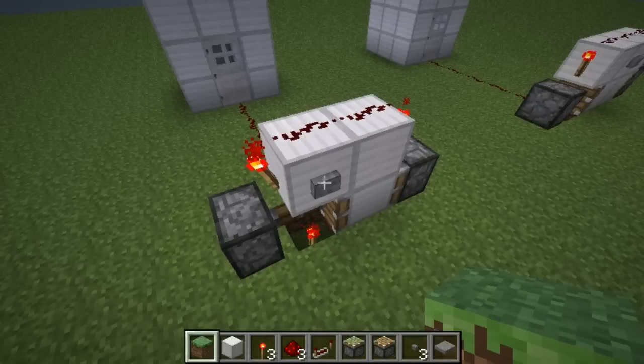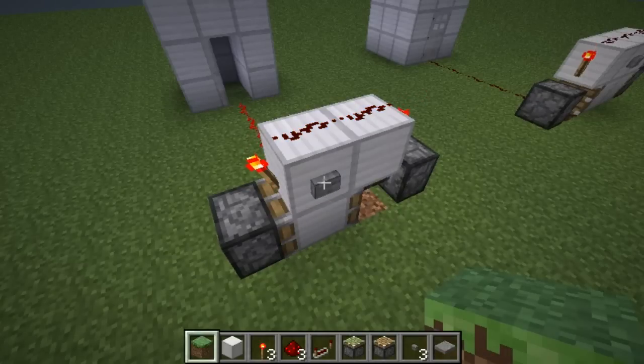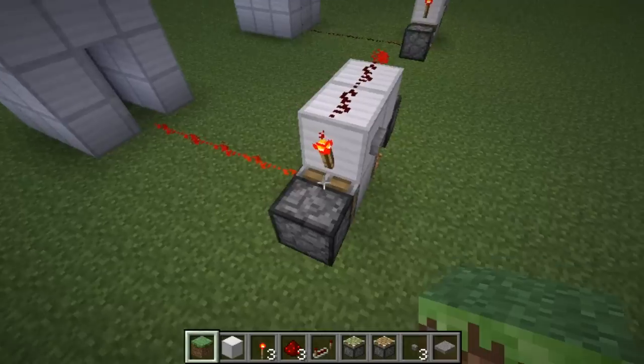And the inverse piston will therefore retract, causing the bottom block to accept power from the torch underground, thus creating an output.